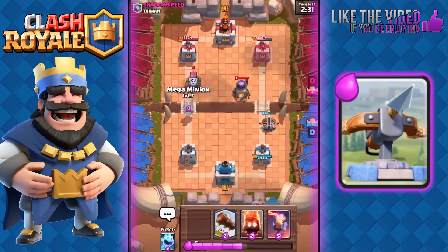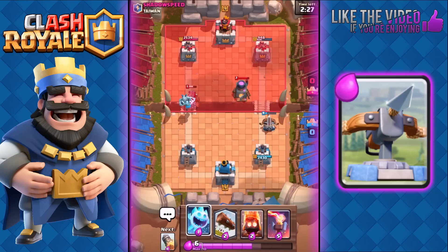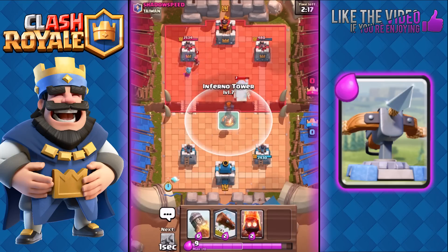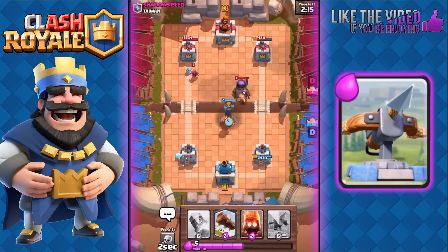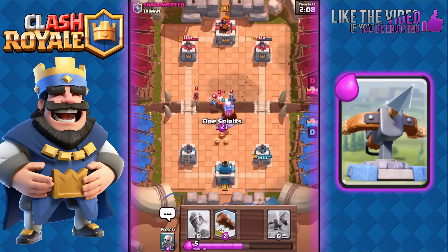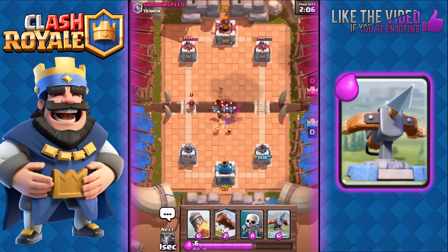You don't want to use a Log on the Expo — it's not gonna do much. That Sparky is gonna be taken out by my Mega Minion without me needing to use anything else. His tower is already down to 480, which is in range for my Rocket to finish it off. I'm gonna play my Inferno on that Furnace — it should also take out the Wizard, but he used Minions to distract it.